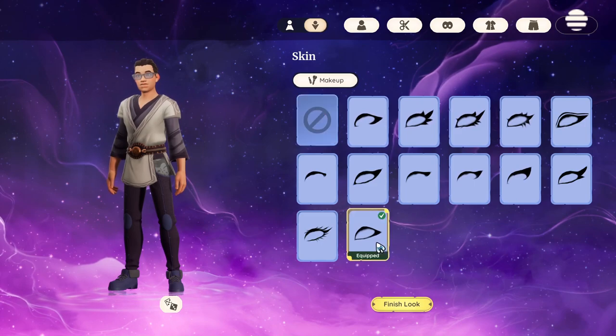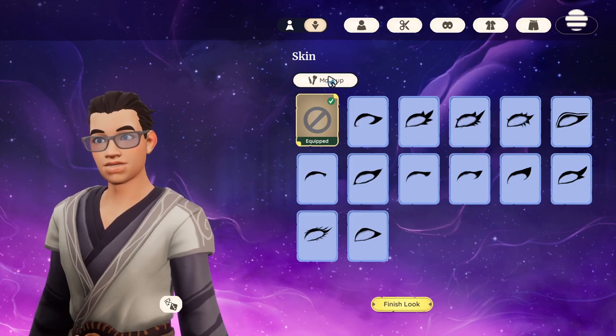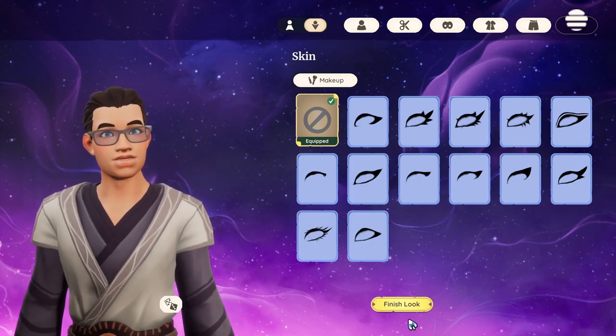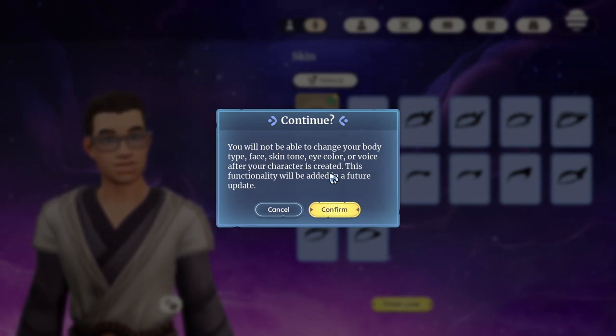Eyes, makeup — nah, he's good. This is good, I like it. He doesn't look like me because he doesn't have a beard, but I will quit complaining about that. At this point you cannot change anything — you won't be able to change your face, body type, skin tone, eye color, none of that. All this is locked in. In this game you get one character and you cannot delete that character. So whatever you start with, this is what you're keeping. I am hoping and praying that they add facial hair — that's my only request.